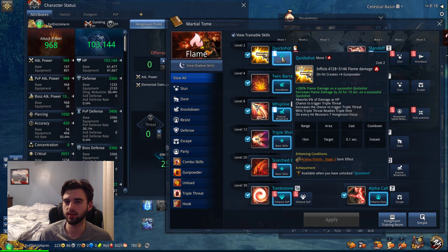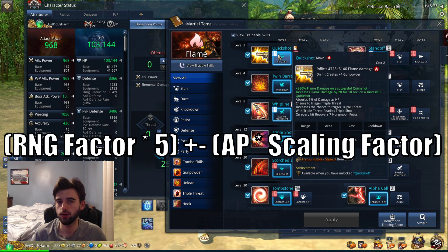Basically, every weapon has an RNG factor — for the Arantu pistols it's 42. You take that RNG factor and multiply by 5 to get the spread. These RNG factors are not readily available anywhere, so you'll have to do this math yourself. I also can't confirm if these RNG factors differ from weapon to weapon or class to class — all I can confirm is that my Arantu 3 pistols have an RNG factor of 42. You add and subtract that result from the base number you calculate by multiplying your AP times the skill's scaling factor from BNSTree.com.